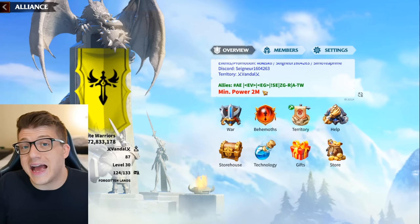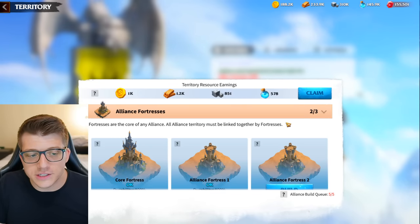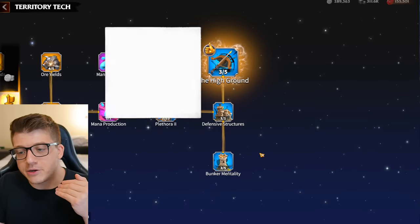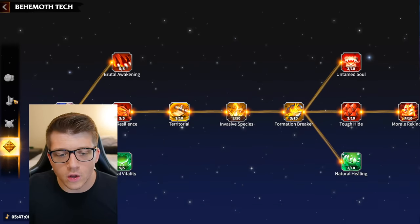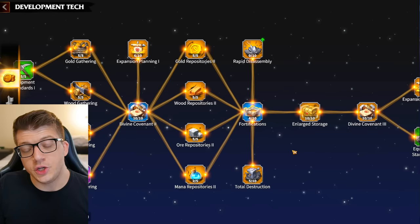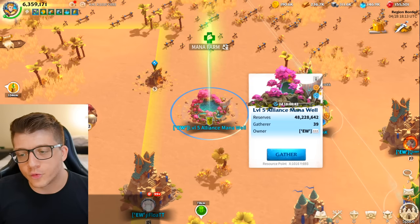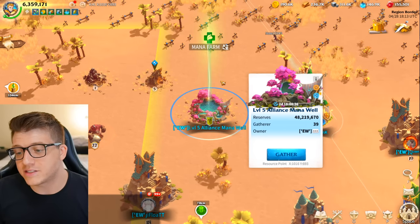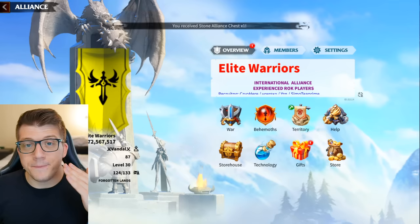If you can't get into the alliance you want because they require 1 million power, get into the most active one you can. If there is territory owned by that alliance, you'll gain resources over time for free — just click the claim button and you get those resources. There is also alliance technology with four different branches worked on by all members. By being in an alliance you get buffs to resource gathering within alliance territory, and access to alliance resource centers — like a level 5 alliance mana well, since mana is very rare in the game.